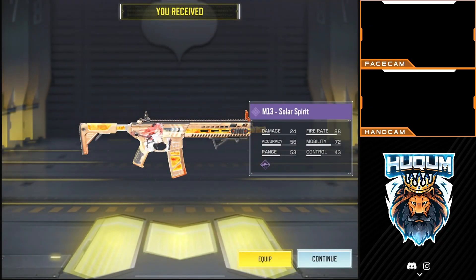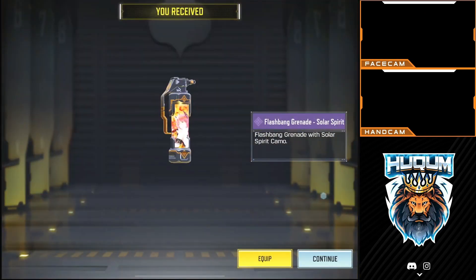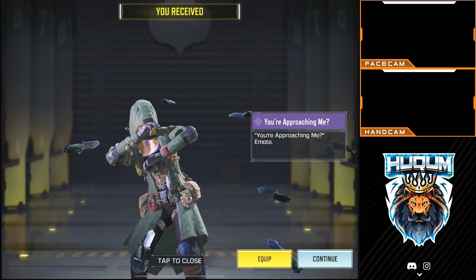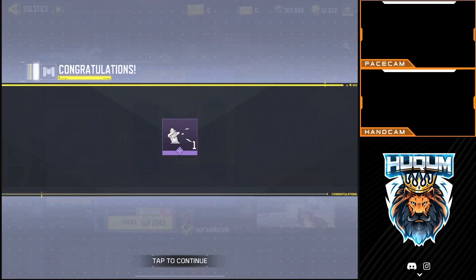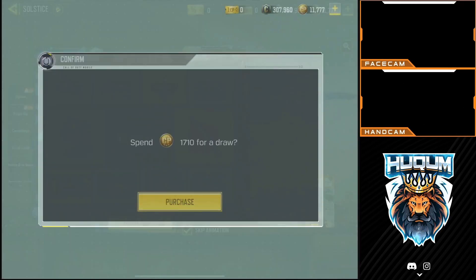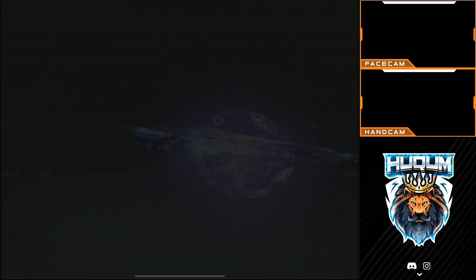And we got the M13 Solar Spirit for 494 CP. And we are going to get the Flashbang Solar Spirit for 760 CP. The emote is like a Matrix kind of thing for 1045 CP. And we got the Urban Tracker Enforcer, which I am going to use.